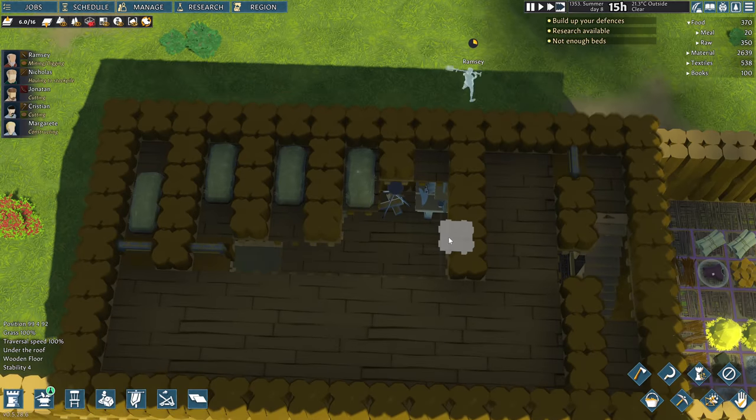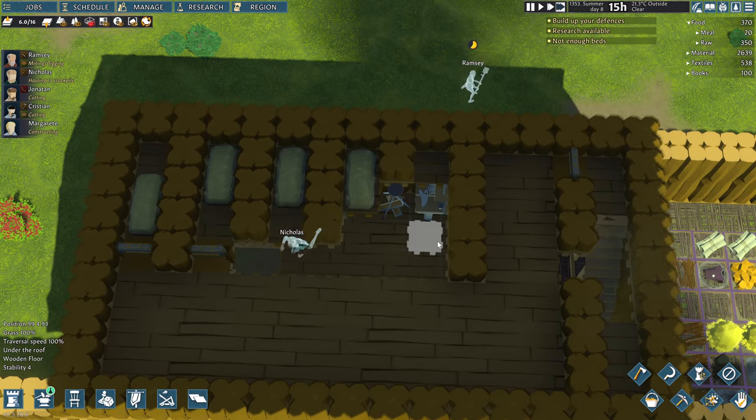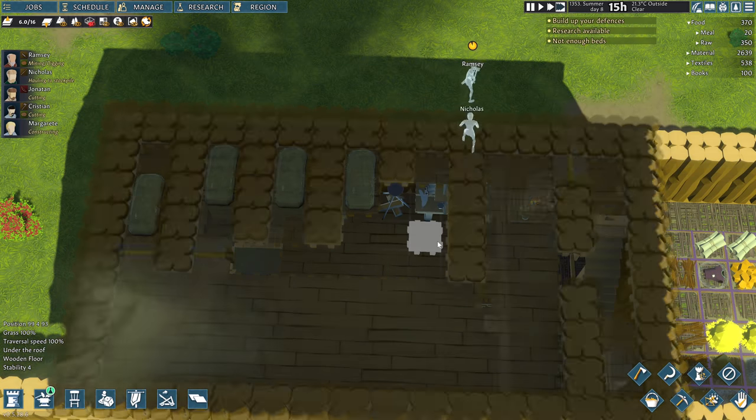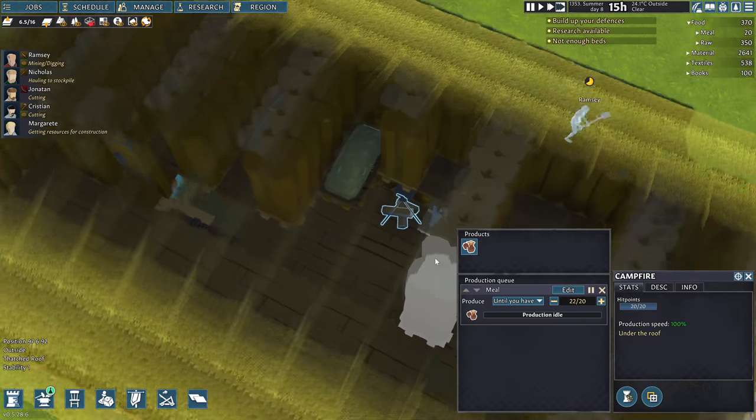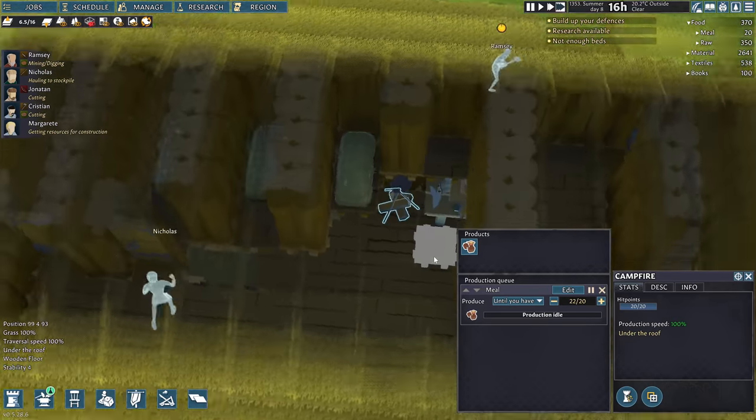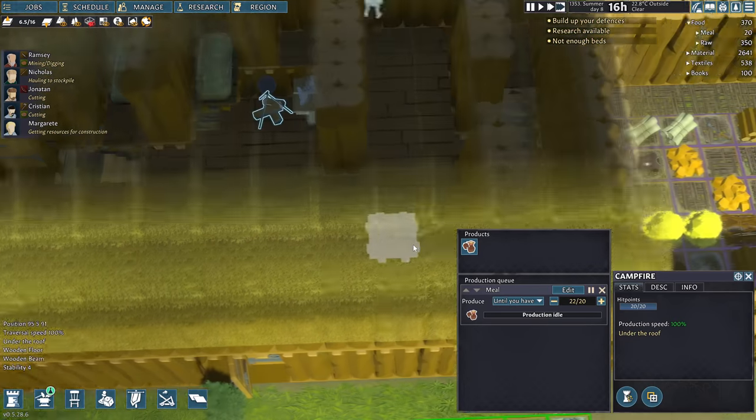Eventually you'll cut down all the trees, so you'll want to build a tree farm at some point. Not enough beds — has that message been there for a very long time? It might have been. I've got to turn the room overlay off — can't see anything. It's hard to see. What the heck? Why am I seeing this through the floor? There is no floor. What the heck have I done?